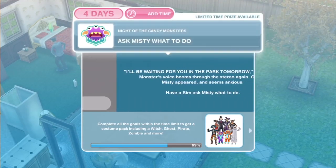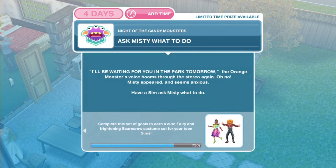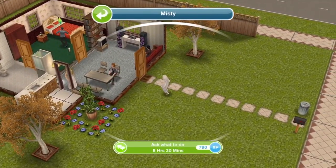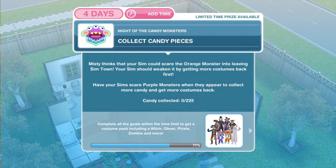We've finished listening to our spooky music. Now we need to ask Misty what to do. The orange monster's voice booms through the stereo again: 'I'll be waiting for you in the park tomorrow.' Misty appeared and seems anxious. Have a sim ask Misty what to do - let's click on Misty, ask what to do for 8 hours and 30 minutes. She sure has a lot to say about that. Task complete on asking Misty what to do.